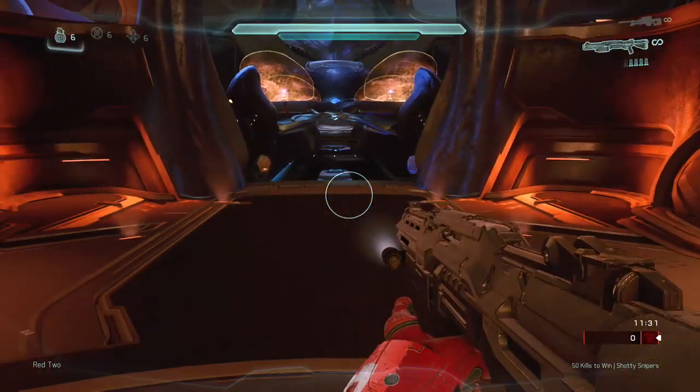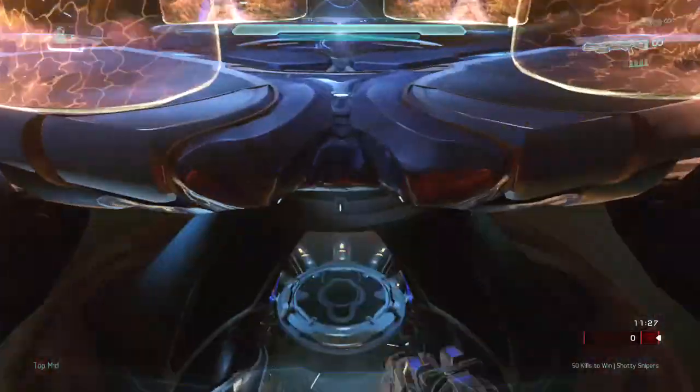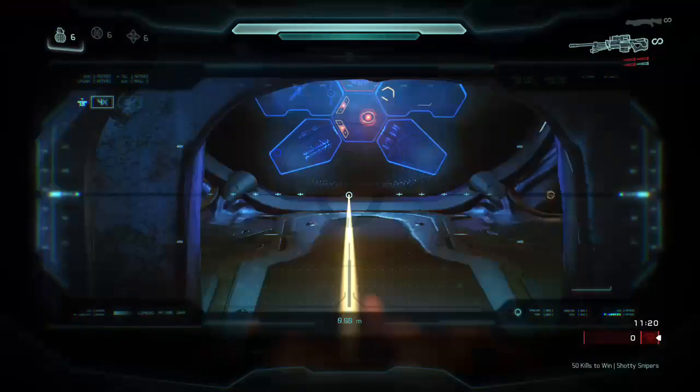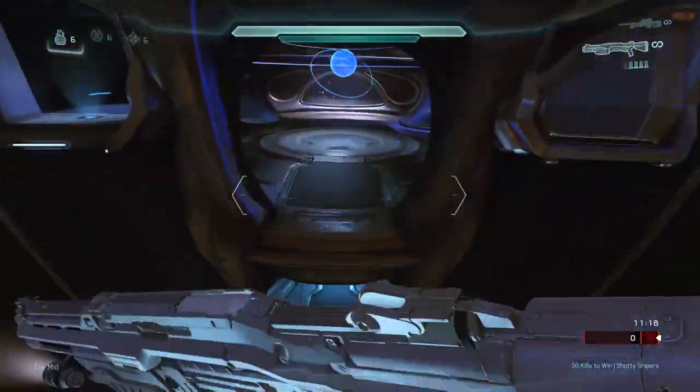The BR spawns right there, and so if you sprint, jump, ground pound, and then press B there to boost, you can actually get to the middle. The middle is where the plasma caster spawns, so this is a really cool trick especially at the beginning of the game because you can instantly get to the middle.